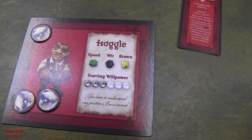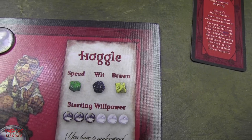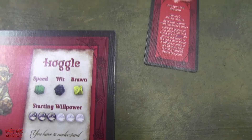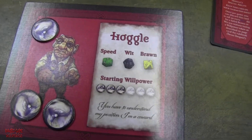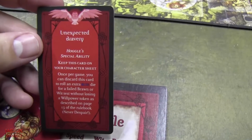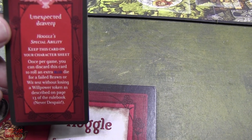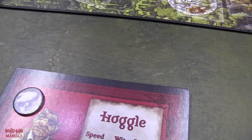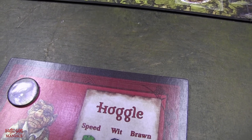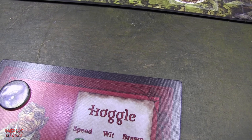Starting off, in the book we have a turn order. Hoggle goes first and I'm playing Hoggle. For his speed he uses a green die, his wit is a black die, and his brawn is a yellow die. He also has willpower tokens — Hoggle starts with three willpower tokens. His special ability is Unexpected Bravery: once per game, you can discard this card to roll an extra blue die for a failed brawn or wit test without losing a willpower token.